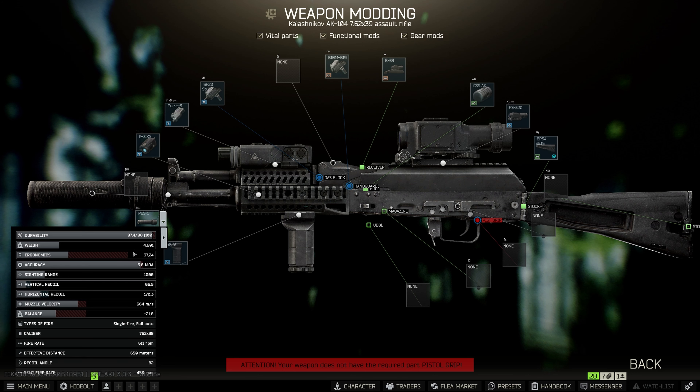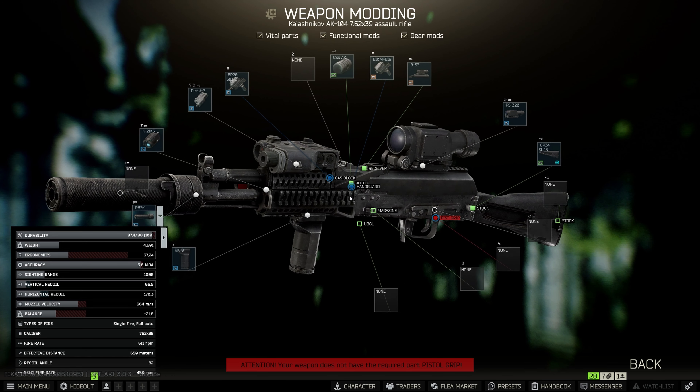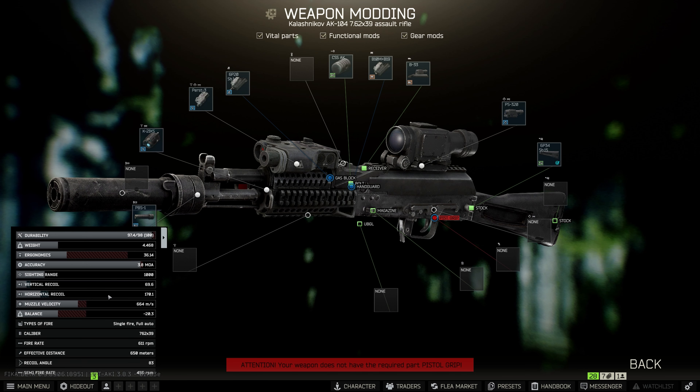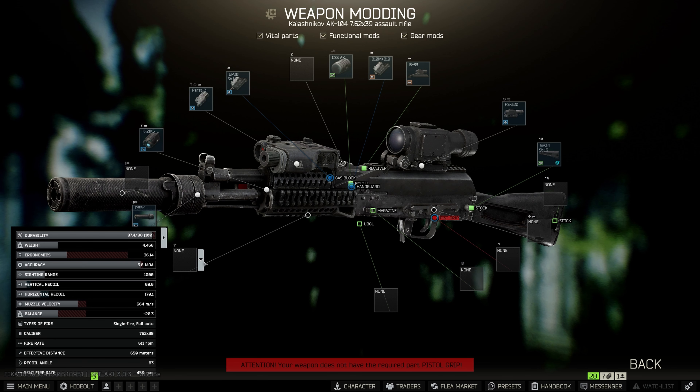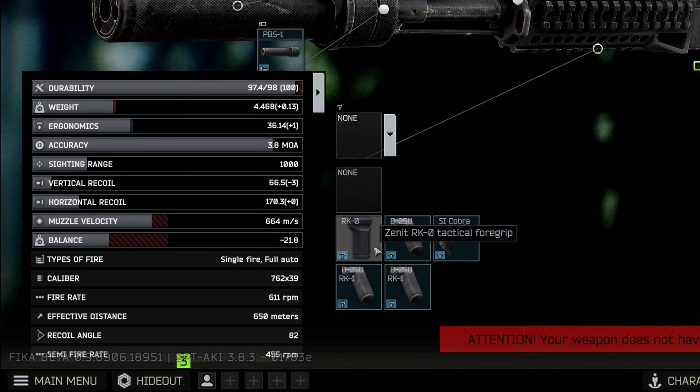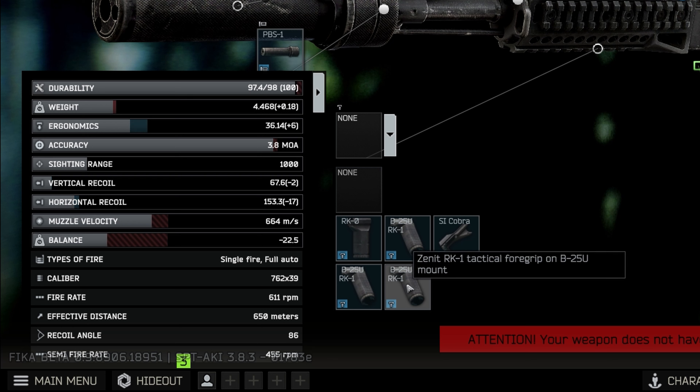Ergonomics also determines how much noise you make moving around and how quickly you can ADS. If you've got a big bulky gun with a million attachments and zero ergo and you go to raise it to ADS, it's going to take you an hour to line that target up - so keep that in mind when you're building. Another cool thing about this window is I can take mods off the gun and see exactly how they impact it immediately. I'm at 66.5 vertical and 170.3 horizontal recoil - let's remove that RK0 and see the change.